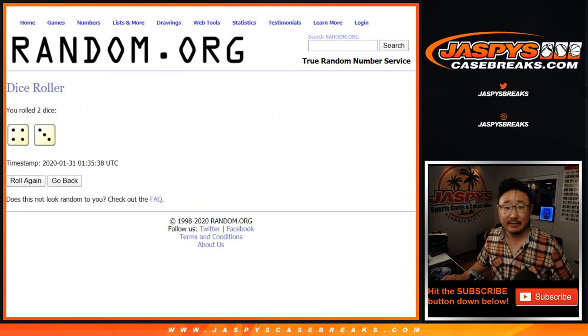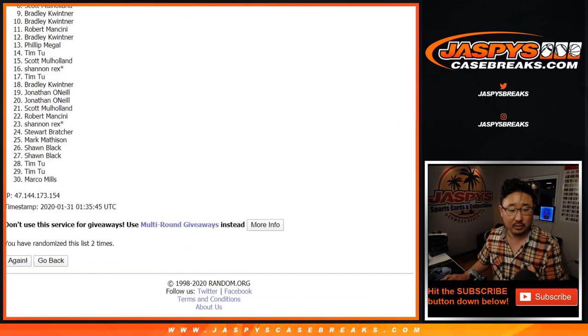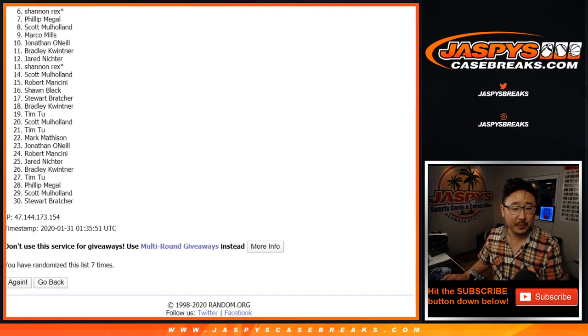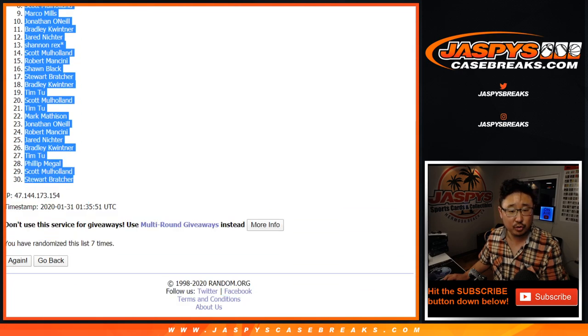Four and a three, seven times. One, two, three, four, five, six, and seven — then final time. After seven times, we've got Marco down to Stewart.